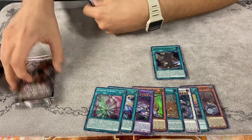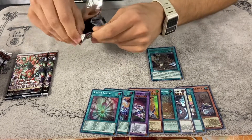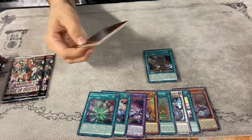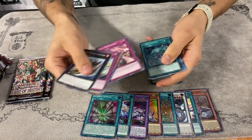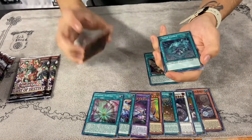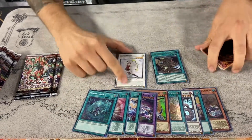We have one ultra so far with two packs left on one side of the box. We haven't gotten a secret rare yet and we're still looking for Lightning Sky and Phoenix Enforcer. Ice Jade Cradle — cool card nonetheless.